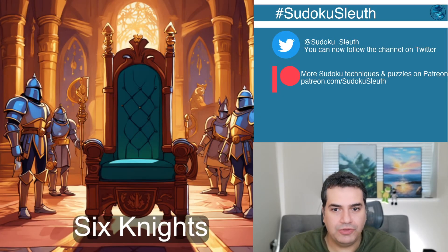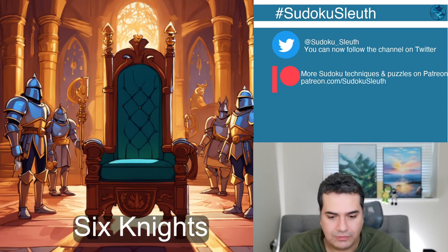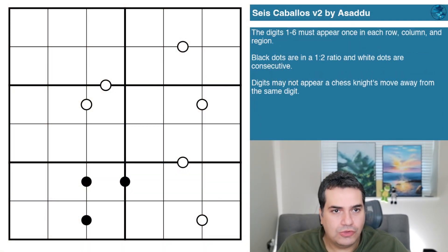Hello and welcome back, it's puzzle time with Sudoku Sleuth. We have what will probably be a relatively easy puzzle because it's another six-by-six puzzle, hence the name in the thumbnail: 'Six Knights.' I'm going to pronounce the actual name as 'Seis Caballos' — Spanish for six horses — and I'm interpreting that as six knights because of the rule set.